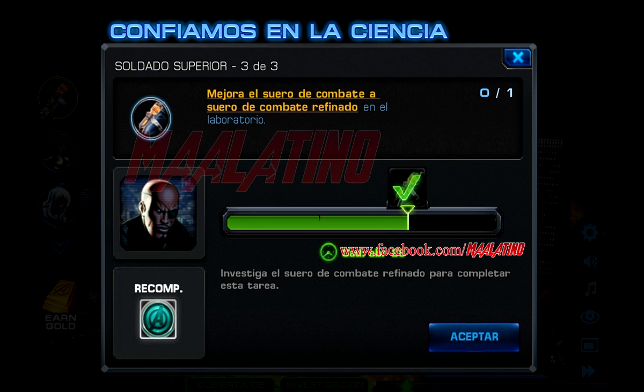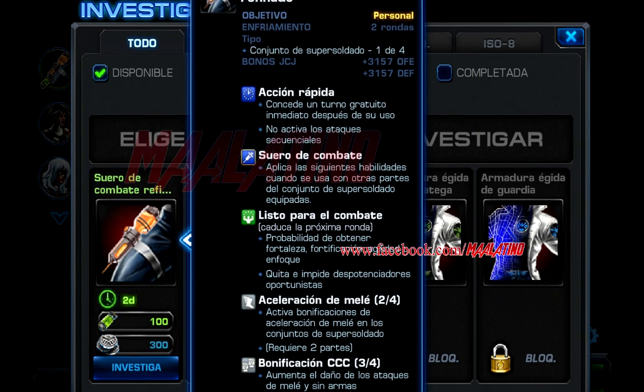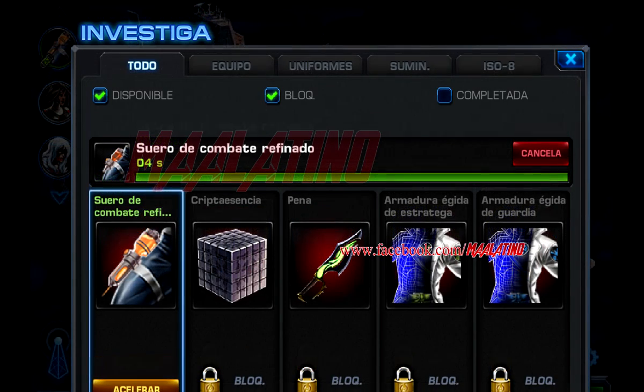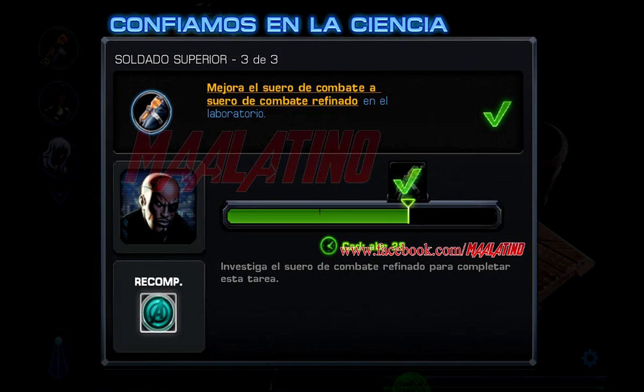Ahora para la tarea 3 deberemos de investigar suero de combate refinado en el laboratorio. Para la investigación necesitaremos 300 de plata, 100 ISO 8, y nos tomará 48 horas investigarlo. Han pasado las 48 horas; como recompensa hemos conseguido un punto de comando y el suero de combate refinado.